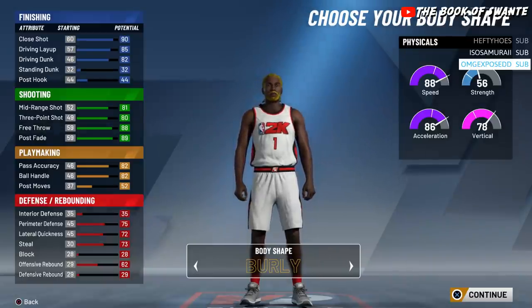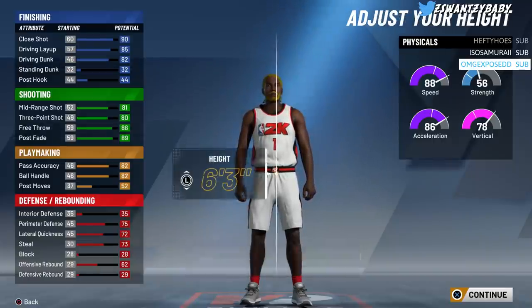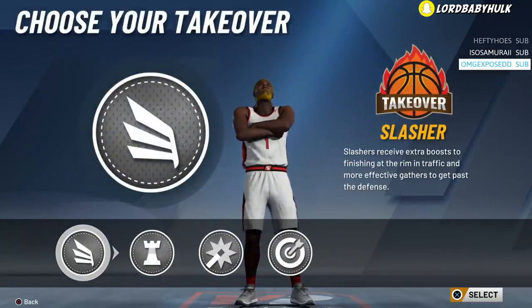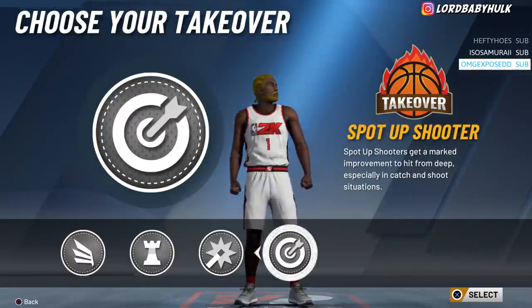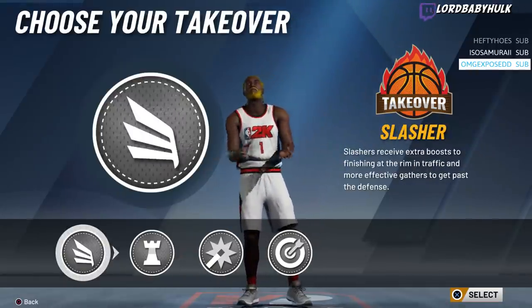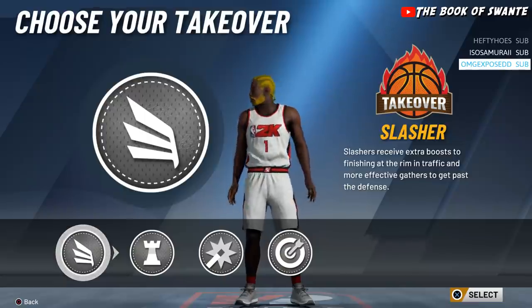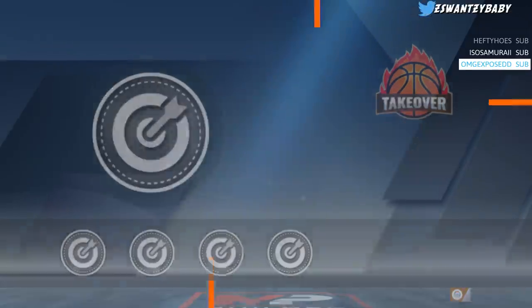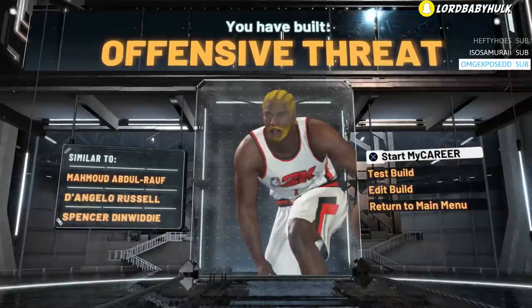If you want to be part of the academy, rep the super sand cornrows and the scruffy beard — second to none. We're not going to touch the height, weight, or wingspan — I'm just showing you the layout. With the offensive threat, if you're going to be zigzagging behind screens you can pick the sharp takeover; if you're going to be dunking you can pick slasher; if you're going to be fading you can pick playmaking — all up to you. But that's the offensive threat build.